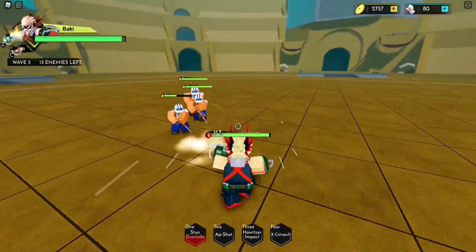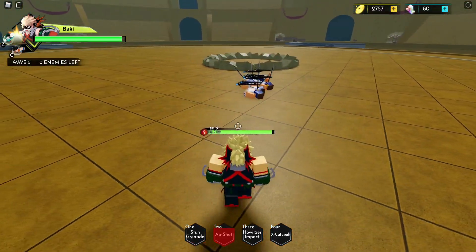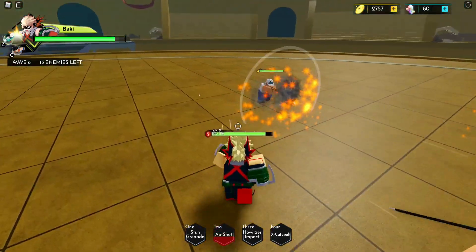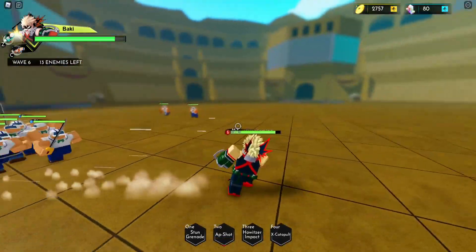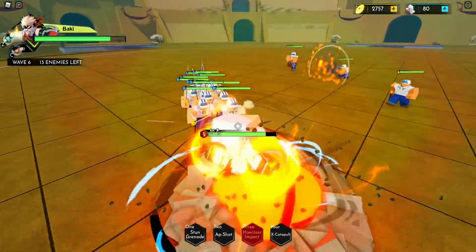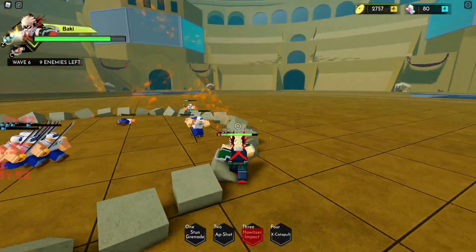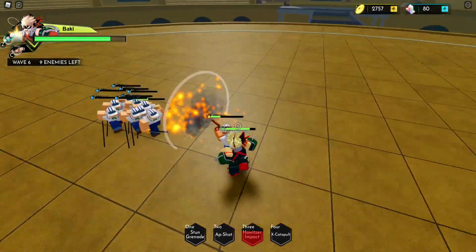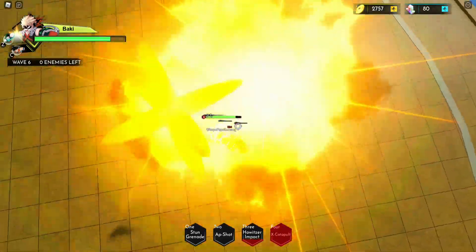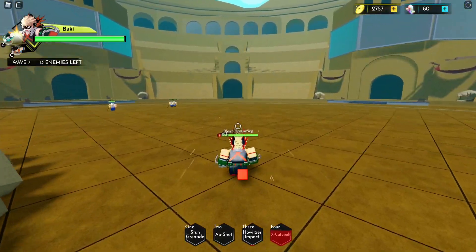Next up we have the AP Shot — this is going to be like a Kamehameha, but just so much cleaner looking. That basically goes for Bakugo in general; I feel like Deku is kind of plain looking compared to Bakugo for sure. Let me show you guys the Howitzer Impact — the effects on Bakugo are way better than they are on Deku. The last one is X Catapult, and it's just AOE after AOE after AOE.